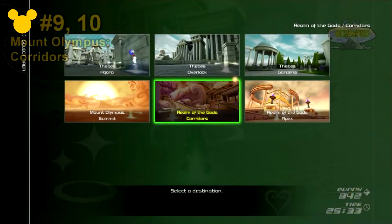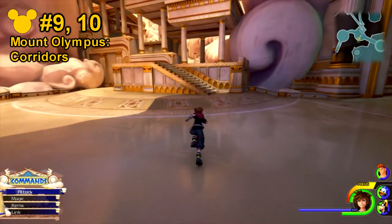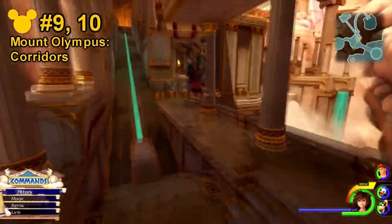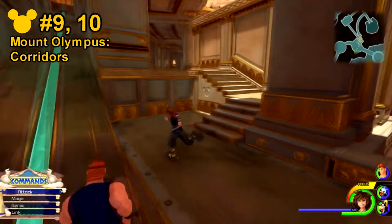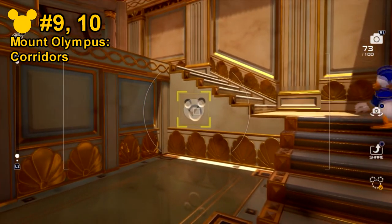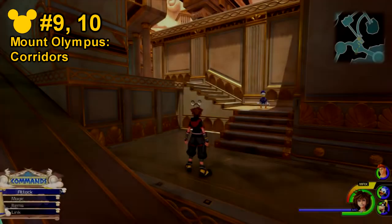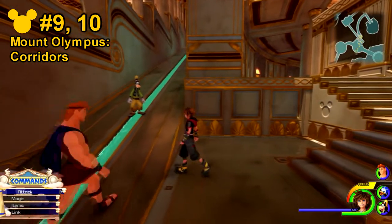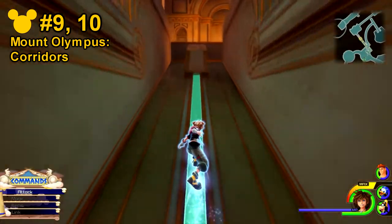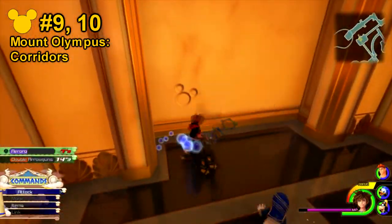Emblems 9 through 12 will be in the Mount Olympus Corridor save point. Numbers 9 and 10 are fairly easy. The first one you can encounter just going up these stairs, and it will be directly on the right hand side in the middle of the second stage of the staircase. After that one, head directly to the left and grind up this railing. You'll encounter a room — defeat all the enemies, and then go ahead and smash this pot. There will be a Lucky Emblem right behind it.